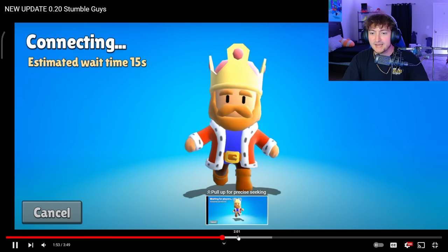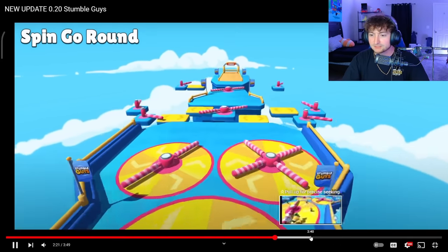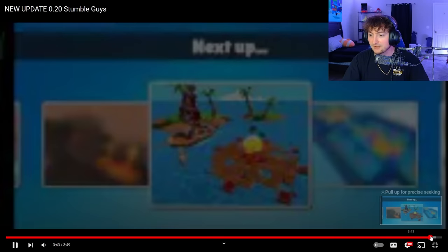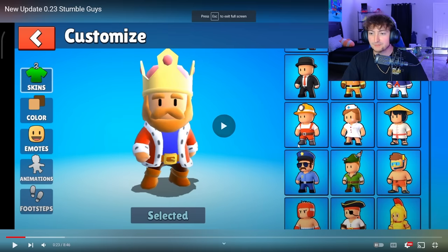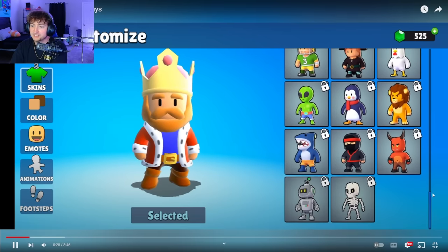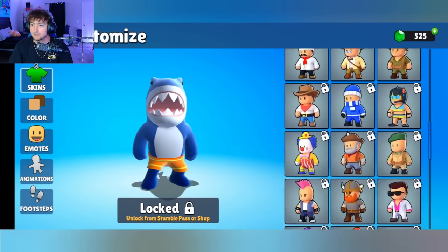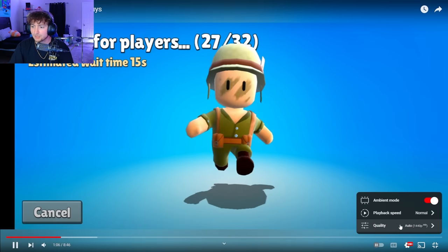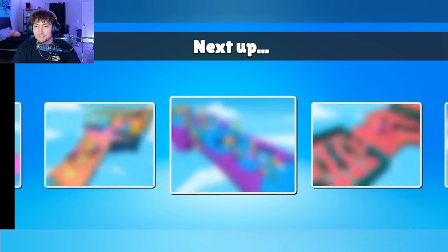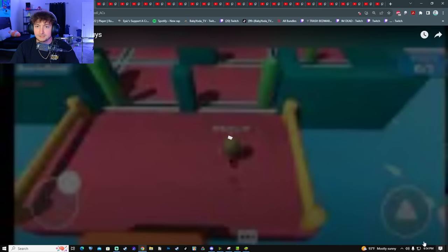Dare I say this might be the best update ever in Stumble Guys — it's hard to say but it's very hype. They still have the old blurred-out images and Spingo Round looks scuffed. Moving to 0.23, published February 2021 — some UI changes, we got the megalodon skin. Some new game modes. Tile fall is shown. Let's go on to the next one.